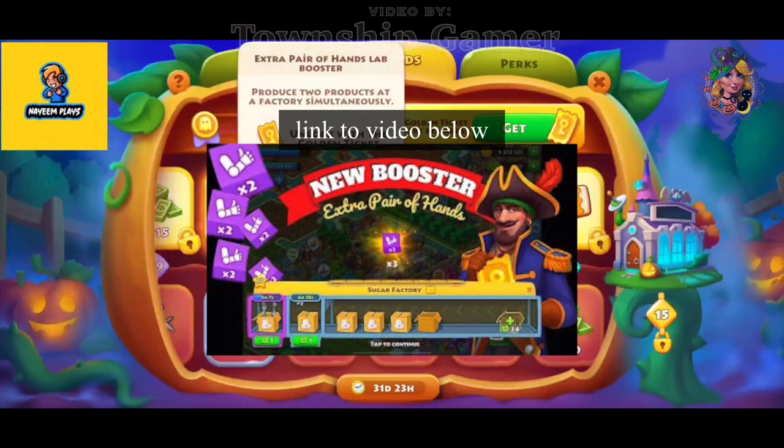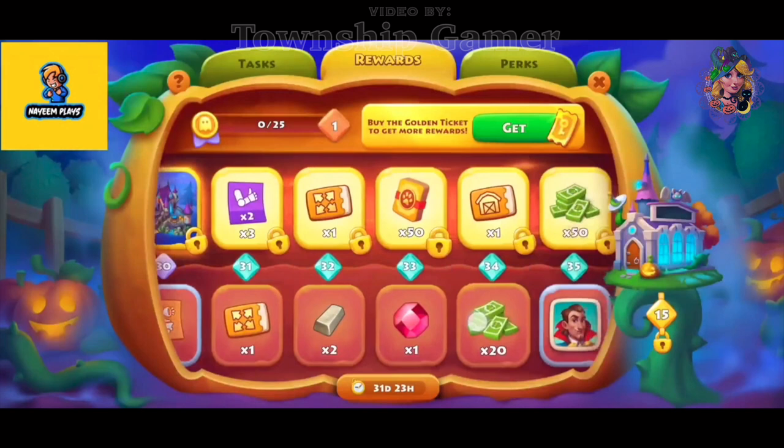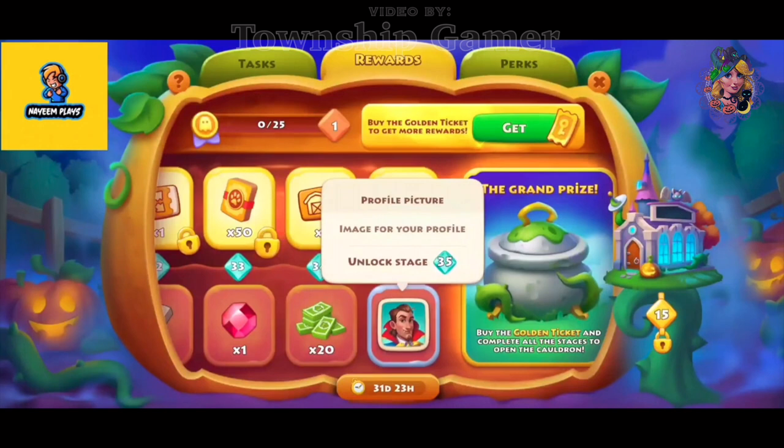If you've never seen the booster Pair of Hands, check out this video link for the full explanation on what it is. You'll also get 2 land expansion coupons, 1 barn upgrade coupon, and 1 free avatar.